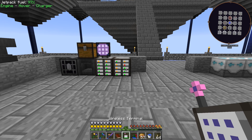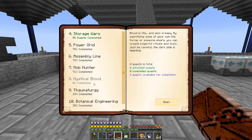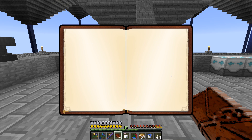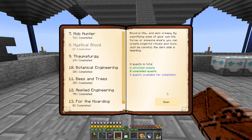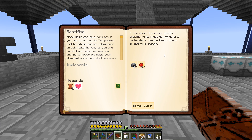Now let's start looking at Mystical Blood — the blood magic portion of this mod pack. It's the only category at zero percent, so let's fix that. We've got two quests we can do. Blood magic can be a dark art, but as long as you carefully sacrifice your own energy, your alignment shouldn't shift too much.